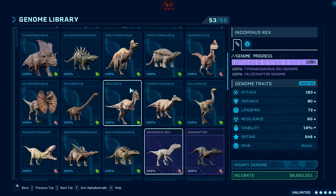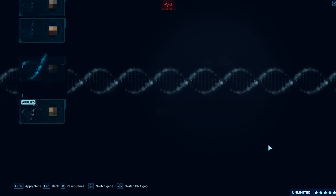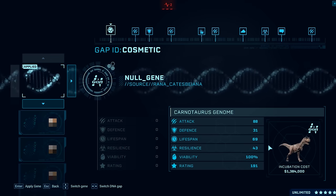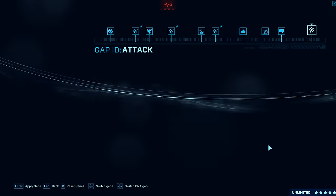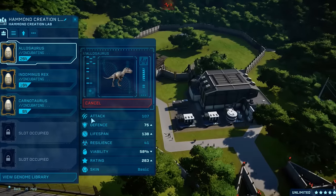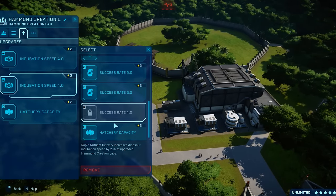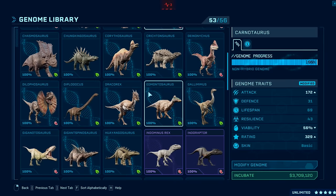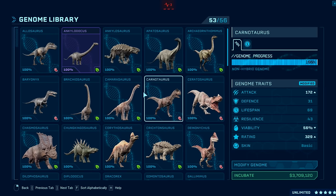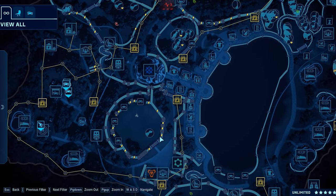I'll make an Allosaurus as well, because we've seen in Fallen Kingdom one Allosaur get taken out. Carnotaurus — there you are. We'll just give you regular skin — god damn it — and give you a lot of attack. Boom, there we go. We'll open up another incubation and make another Allosaurus, a little bit different, because we've got to have some variety when things break out so it feels like the park is being overrun.